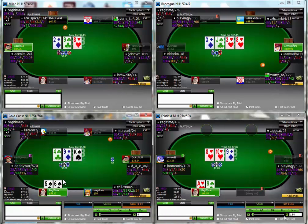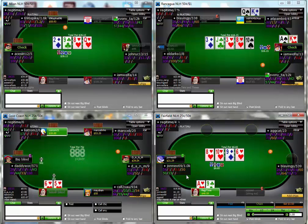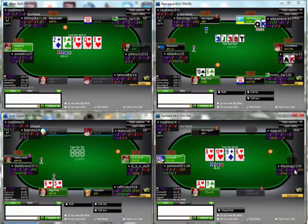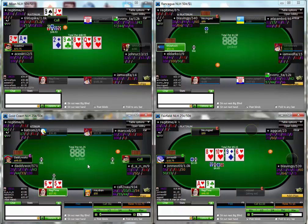When this guy donks out on this board, yeah sure we have a couple of backdoors, but I'm not in the business of trying to outplay someone whose turn is looking like they're going to be a bad aggressive player. I'm just going to try and wait to make a hand against him.